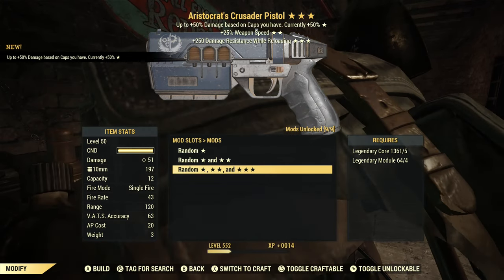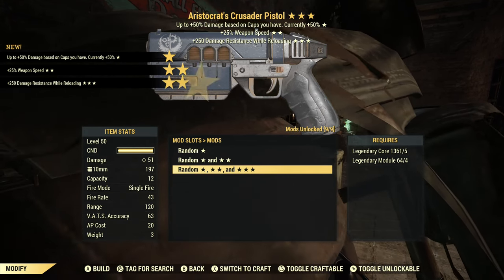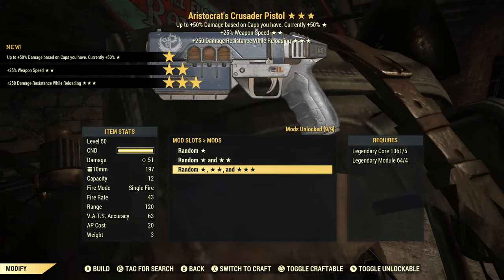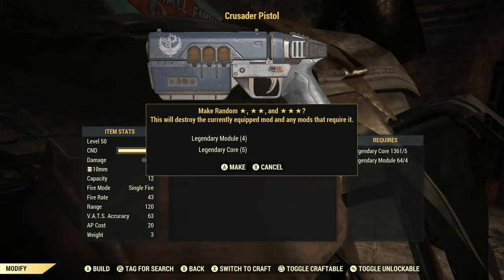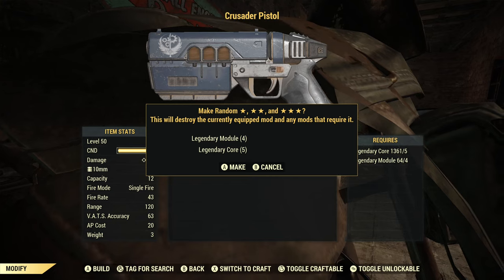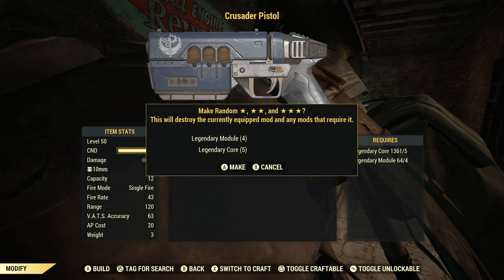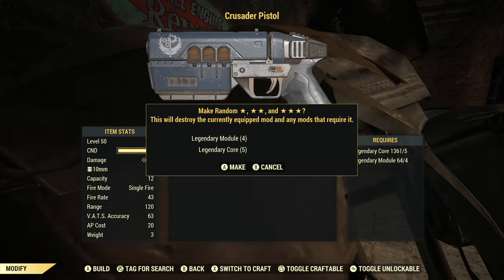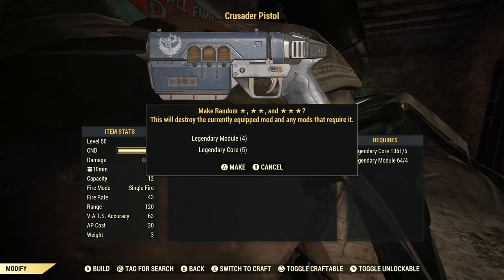The next one is Aristocrat's — faster fire rate, damage resist while reloading. I already got a better Aristocrat's than this one. I do like that Aristocrat's keeps coming up, it's just the other effects that aren't what I'm looking for. No critical damage, no extra critical damage so far, and no reduced AP cost. It would be nice if that could change.